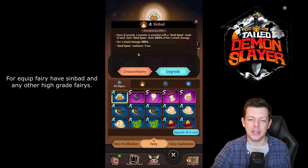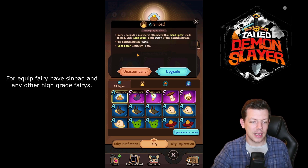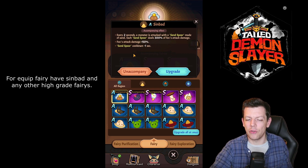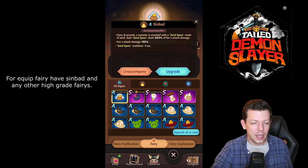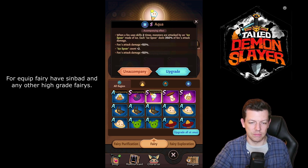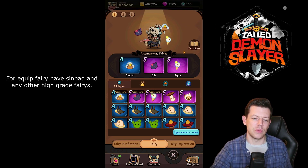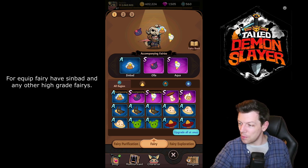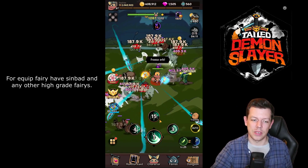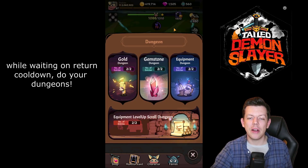You should always have the highest-grade pets you can. I always recommend having Simbad — he's really good with attack damage and attack rate, and seems to be a quite strong pet even at lower grades. Any other high-grade pets are fine; just make sure they're the highest grade ones you have equipped. It doesn't matter too much at this point; eventually you'll start getting to S and double-S tier and that's when it becomes more important.